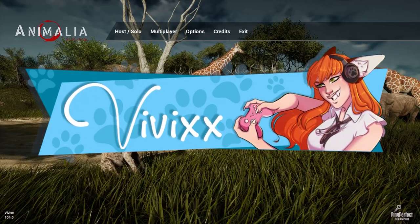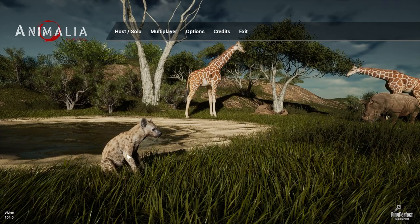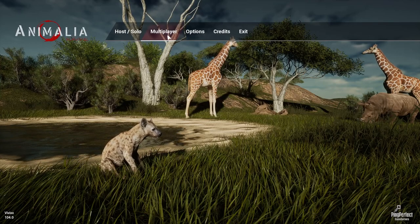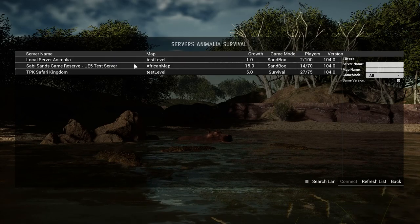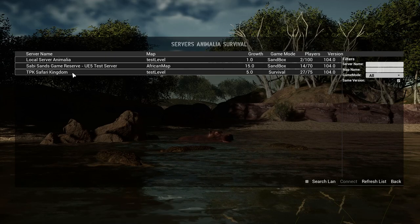Hi everyone, so apparently the giraffe and shoe build dropped this morning. I'm not sure what's the deal with the ahina because I didn't hear anything, but I'm definitely going to check it out. I'm waiting for Heartless to pop on, but while I do that I'm just going to meet her in TPK. Unfortunately a lot of servers are being updated and dropped off.